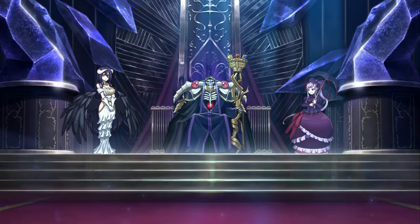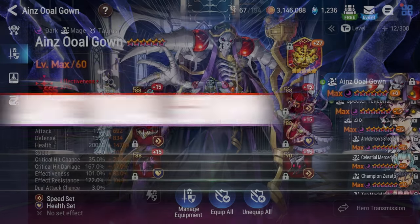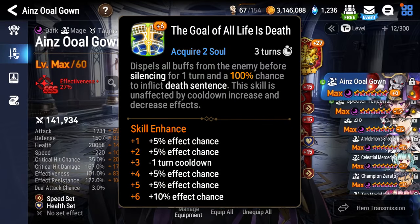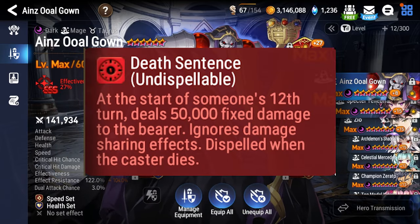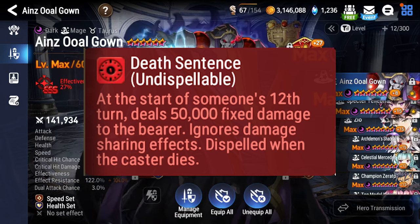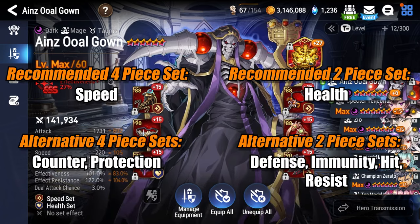Now let's talk about the Overlord himself, Ainz Olgon, as well as the rest of the Guardians of Nazarick — where their best use is, and some examples of how you can gear them. Ainz is a character who wants to use his signature move, The Goal of All Life is Death, to inflict the Death Sentence debuff on a single target. After 12 turns, that target takes 50,000 damage, which is enough to instantly kill any character in the game in PvP. In PvE it's not amazing in the late game, but 50,000 damage is more than enough to carry you through most early game content. Do note that if Ainz dies at any point, Death Sentence goes away, so it's important to build him as tanky as possible.